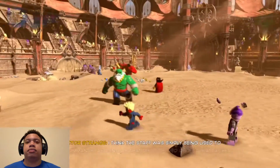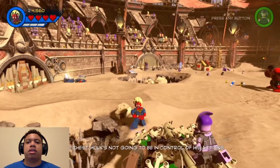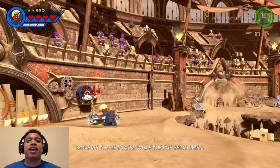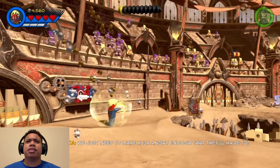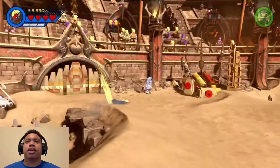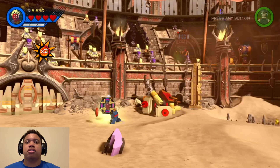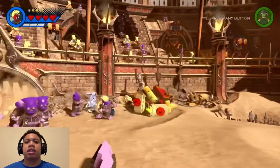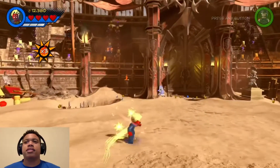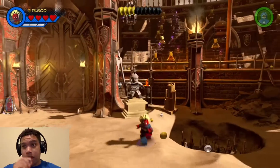That's Beta Ray Bill! We need to destroy more of those staffs. I would really love to play as Beta Ray Bill. He's like a horse-like version of Thor, and he's such a cool character to play as. He just looks like a cool Thor-like character — his origin story is pretty cool. Obviously he's not my favorite character, but just him as a character overall, it's just great. But now I gotta figure out what the heck's next.